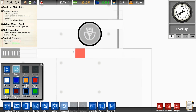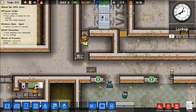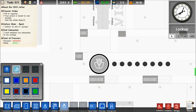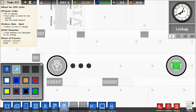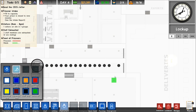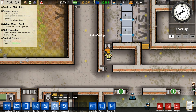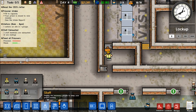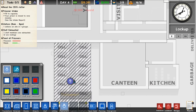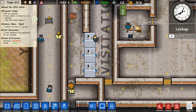Let's place a guard right there and here — actually let's have one guard patrolling this whole general area, which saves a bit of money too. We have four guards. Let's go to Staff and hire up to eight guards. Deploy one to the canteen as well.